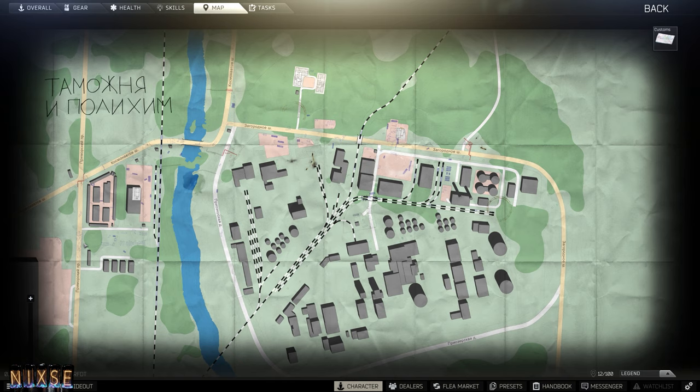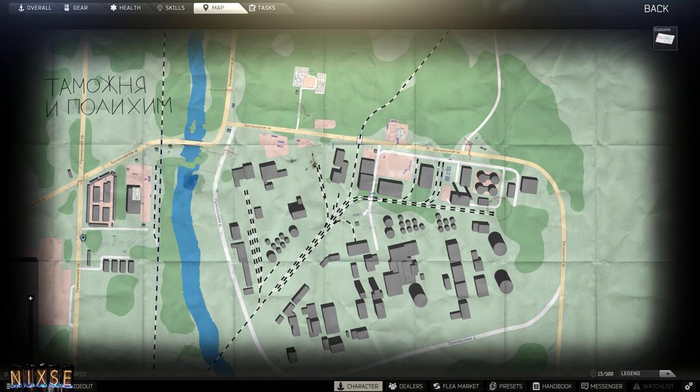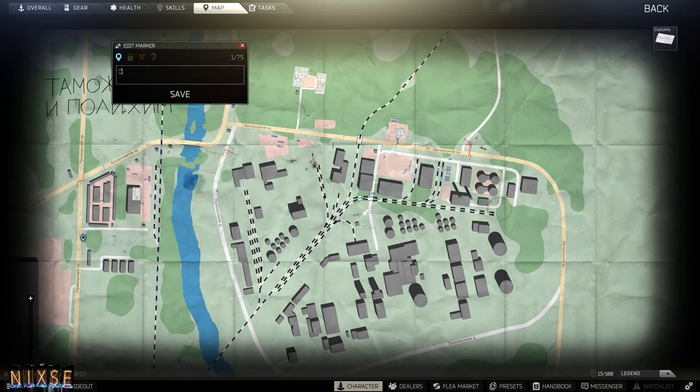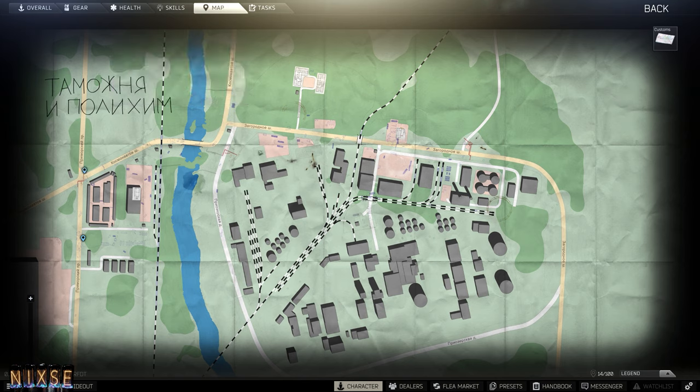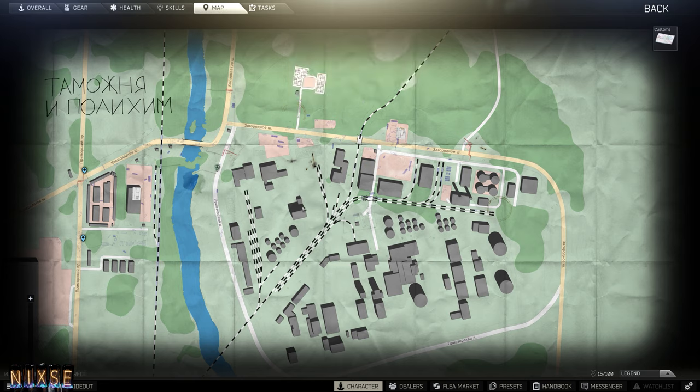Tip number three: learn your maps, routes, and extracts. When I first started, I kept a physical or virtual map of the current raid on my second monitor or phone so that if I got lost or couldn't find the extracts, I still knew where to go. At one point I had even printed out maps so I could write down spawns, scav paths, PvP areas, and task locations to start making a waypoint system in my head.